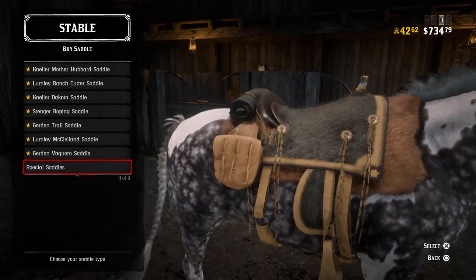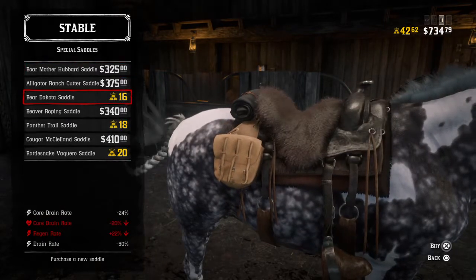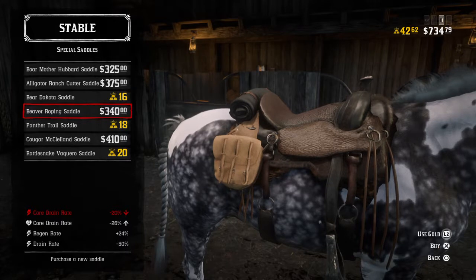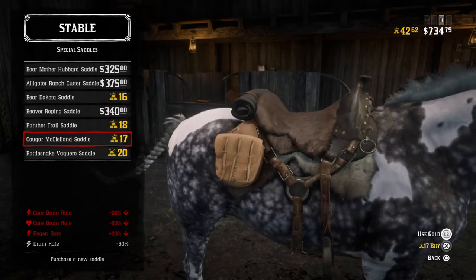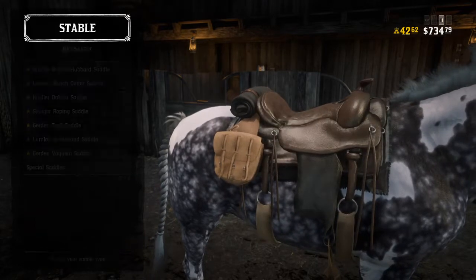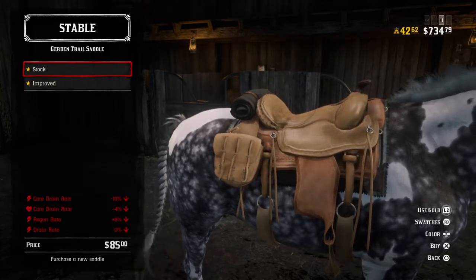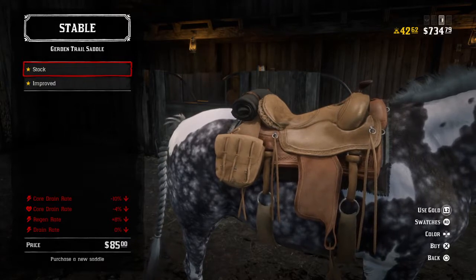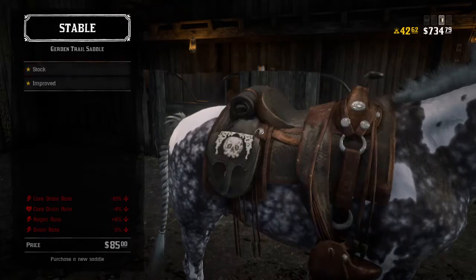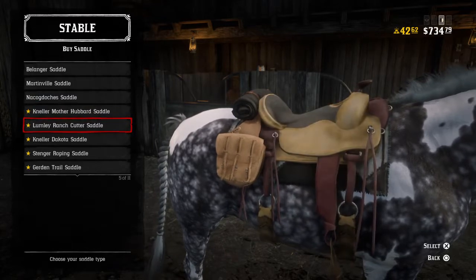They all serve their purposes. When you're starting off and can't afford the fancy ones, as you can see this one is 16 gold right off the bat, and this one here would be 14 gold, that one 17 gold. The garden trail saddle is a really basic one — everything is 10 percent or lower on a lot of these stats. So save your money and save your gold, and buy something nice.